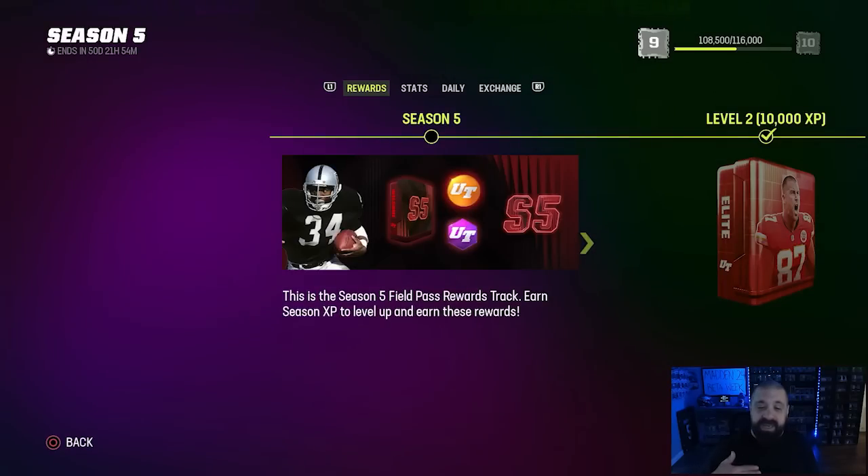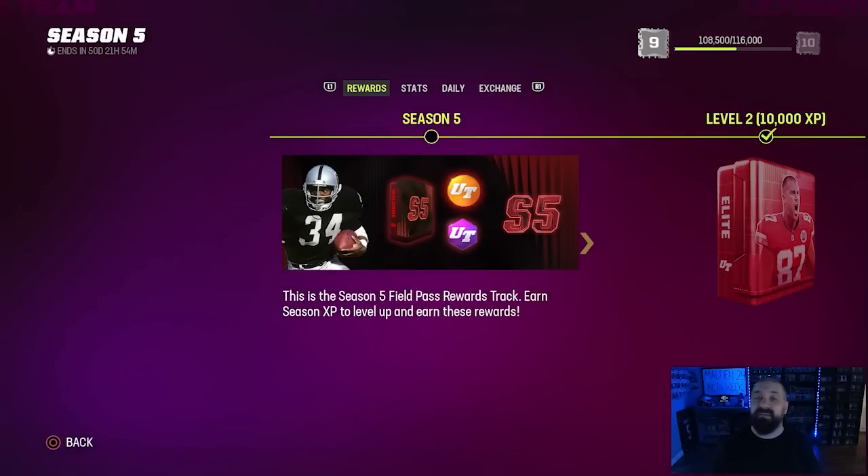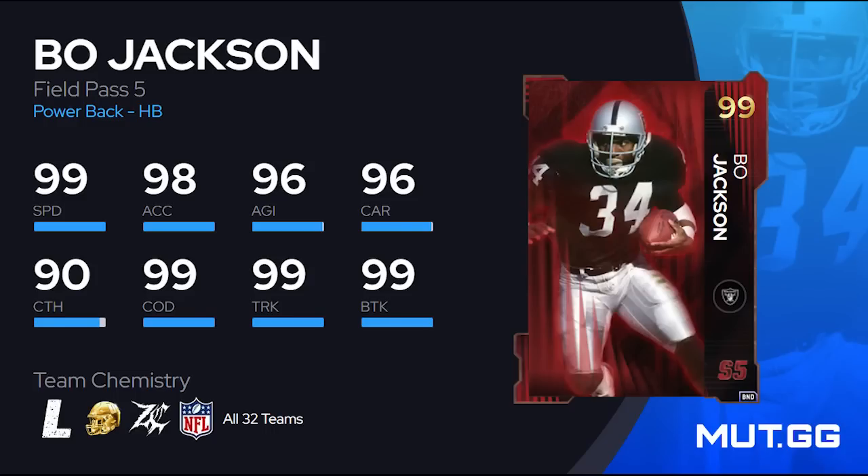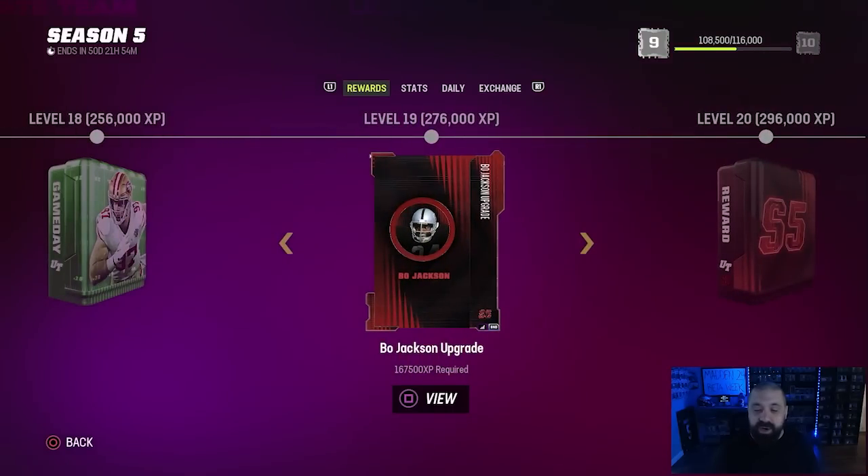When you first log in you're going to get a welcome pack, and that welcome pack is going to contain a 95 overall Bo Jackson. That card is the feature card of this entire field pass and you can actually level him up all the way to 99 overall. All of the player cards within this field pass get all 32 team chems and two zero AP abilities.